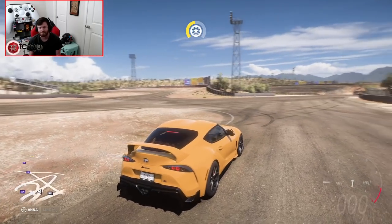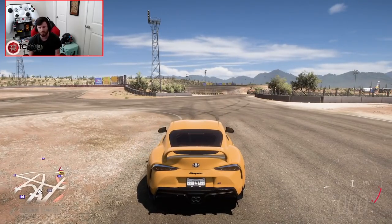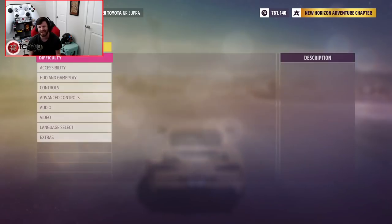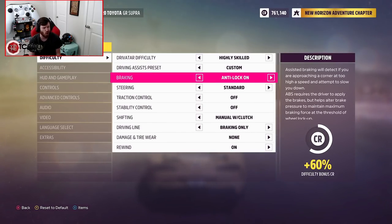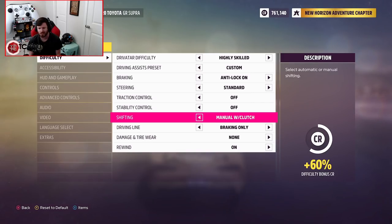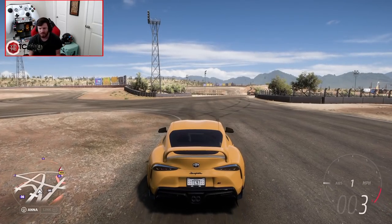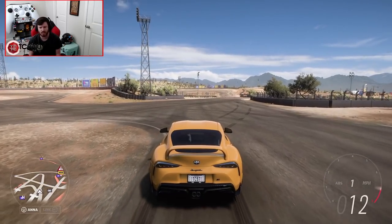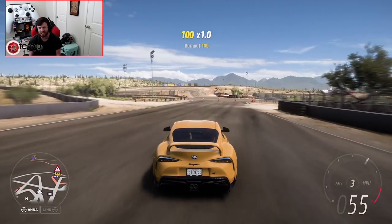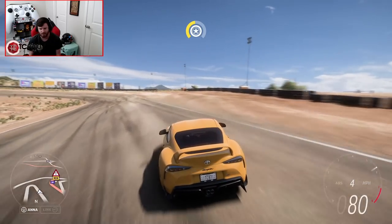Let's do a couple of drift laps around this course, and I'll talk you guys through what I'm doing throughout the lap. But before we do that, let me show you my settings real quick. We're working with ABS on — you can have it on or off, whatever you want. Standard steering, traction off obviously, stability control off obviously, and shifting is going to be manual with clutch. Again, you don't have to have the clutch enabled, but it really does help the stability and smoothness of the drifts and makes everything a lot more controllable.